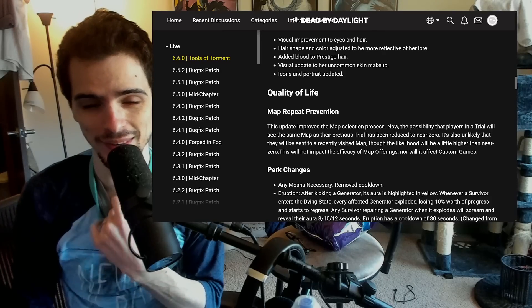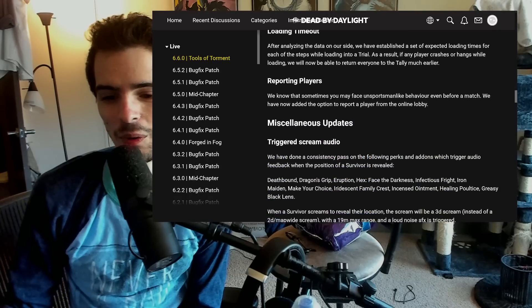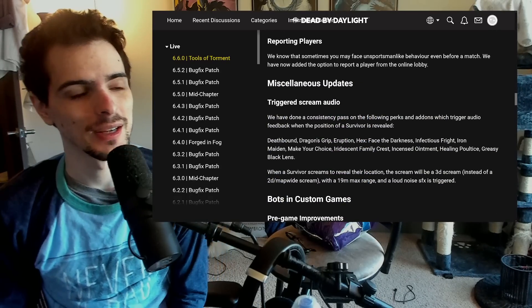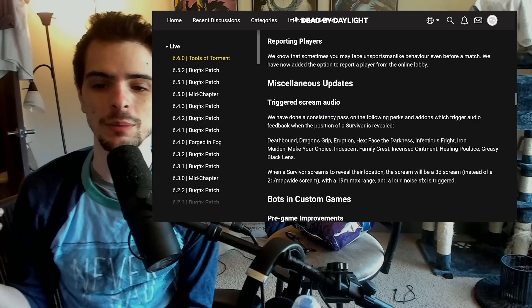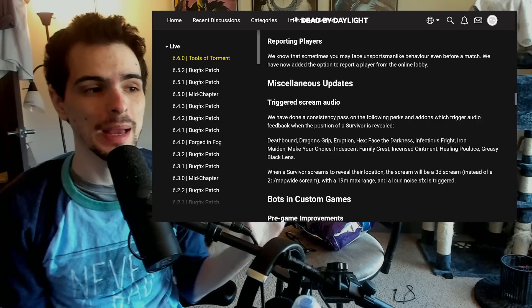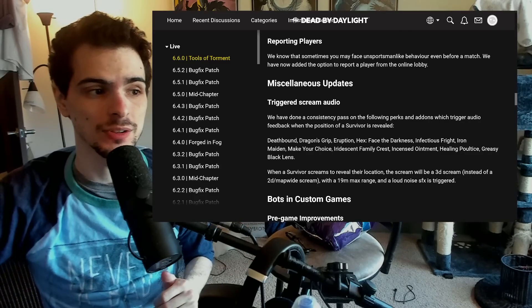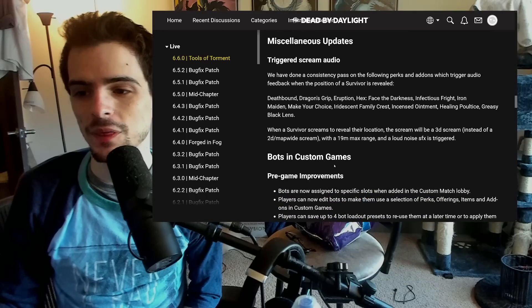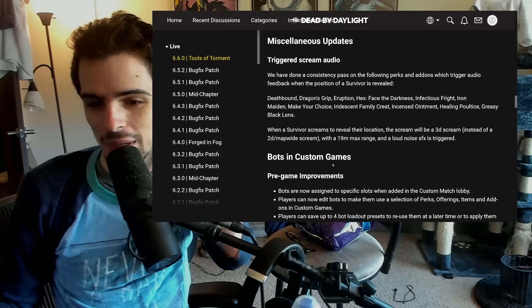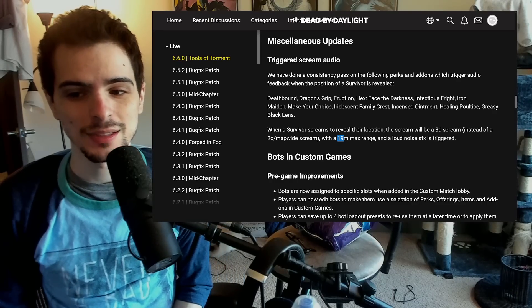And they have continued on doing that. So they changed this whole thing with screaming. Screaming is a mechanic in the game triggered by several perks, and you used to be able to hear anywhere on the map where a scream happened when it happened. It was not really 3D audio at a certain distance. So what they did now was make it so you can only hear a scream within a 19 meter radius.